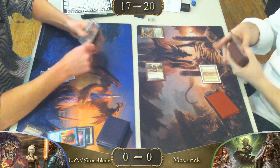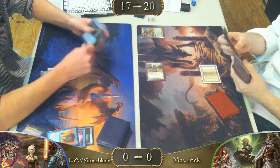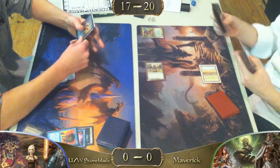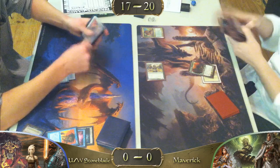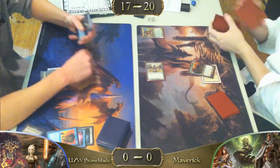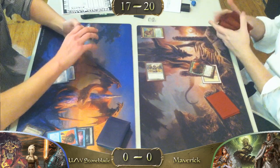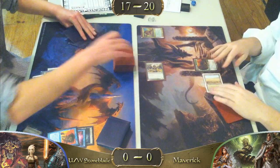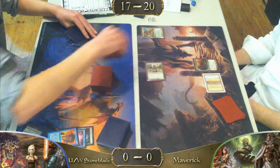Green Sun's Zenith for zero — looks like he's going to be searching for a Dryad Arbor. And like a pro, he does not put Green Sun into his graveyard — he puts it right on the bottom of his library. Drops Dryad Arbor. It looks like he also dropped a Mishra's Factory.